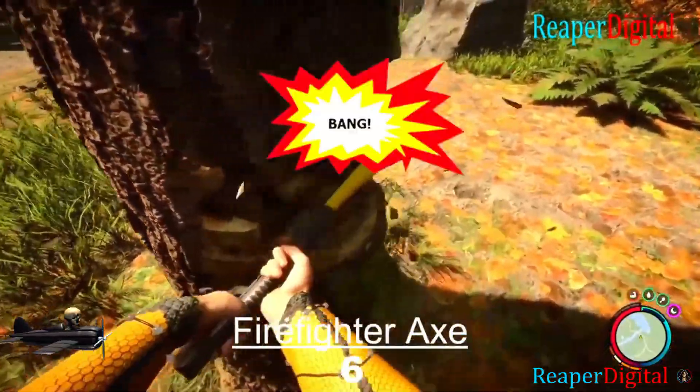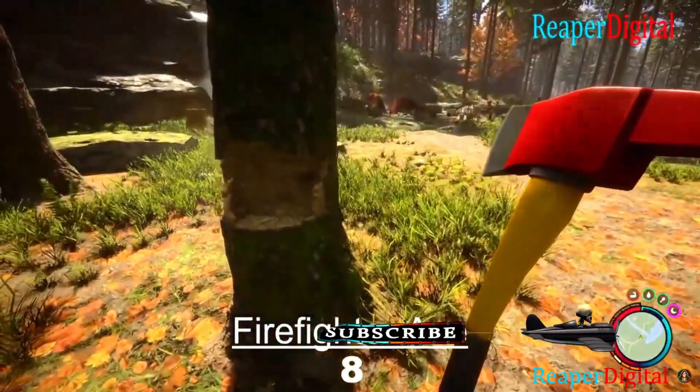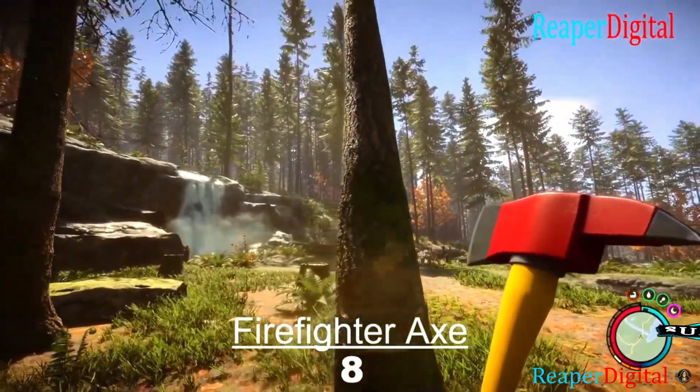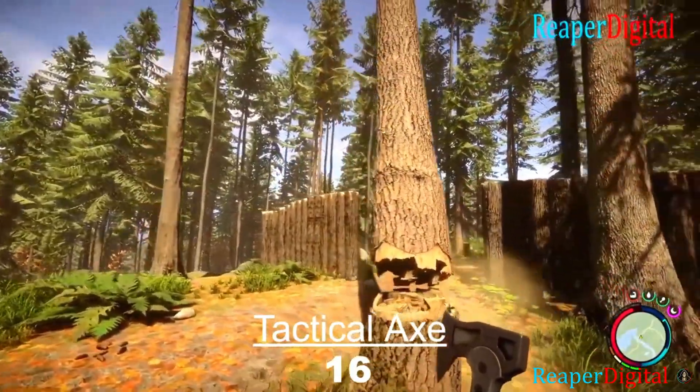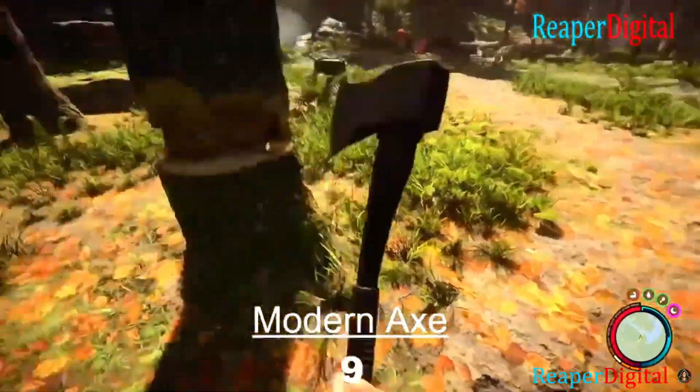The sixth tip is the firefighter axe is the best axe in the game for damage and cutting down trees. It only takes 8 hits instead of 9 or 16 like the other axes. I am ReaperDigital and thank you all for watching. Subscribe for more.